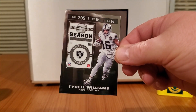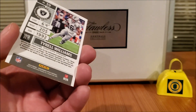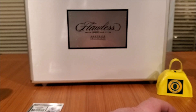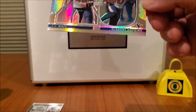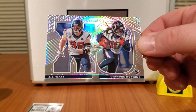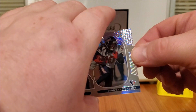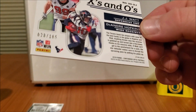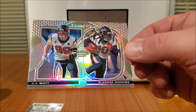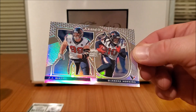Terrell Williams, wide receiver, Raiders — that's pretty cool. Up next we got X's and O's with JJ Watt and DeAndre Hopkins. That's pretty sick looking — 28 out of 165. Might be keeping this one for myself; I love me some D-Hop. That's pretty sick.